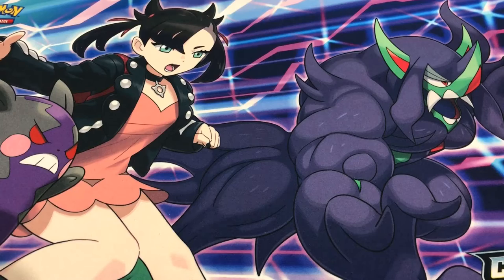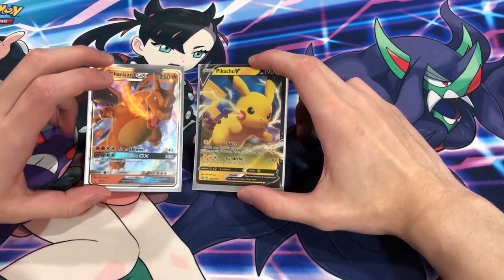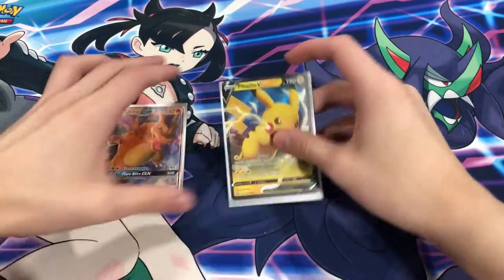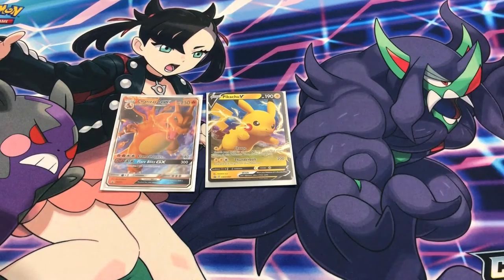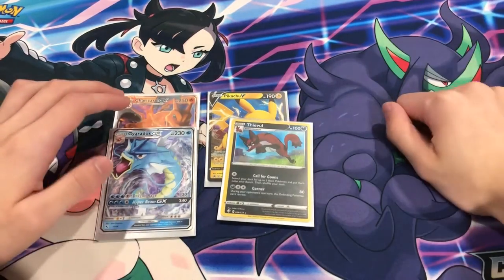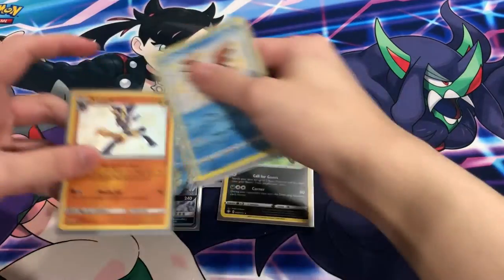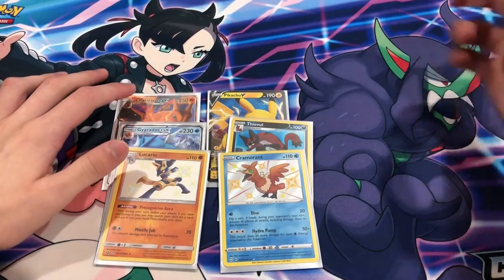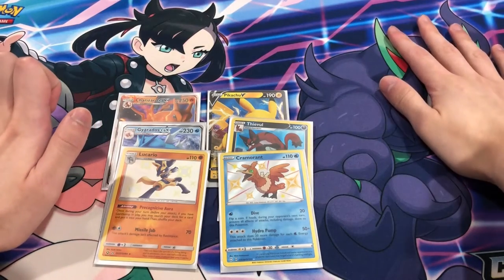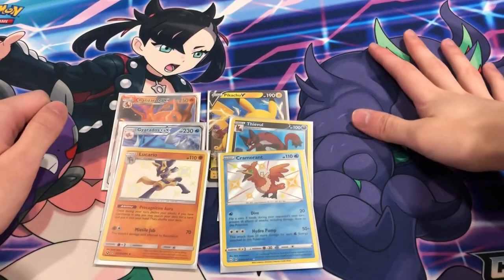All right guys, to recap - let's take turns. The promo cards for each one. We did get a holo from Shining Fates and Gyarados GX - so right now I think Hidden Fates is winning. And to finish it off we got a baby shiny on each side. I do think the Hidden Fates card is worth more though, so I'm gonna give Hidden Fates the win. We'll do a rematch sometime in the future. If you enjoyed this video make sure to subscribe - it really helps me out. Check out my channel for other awesome content.